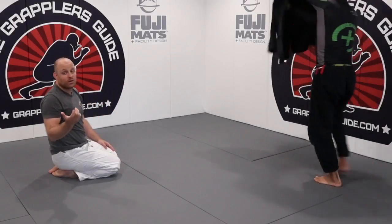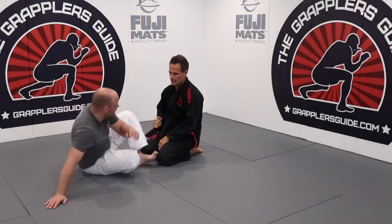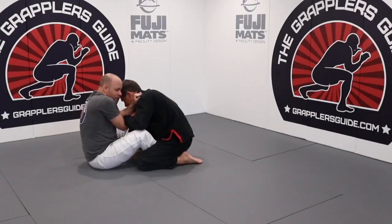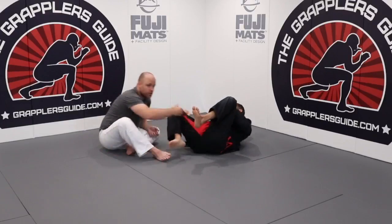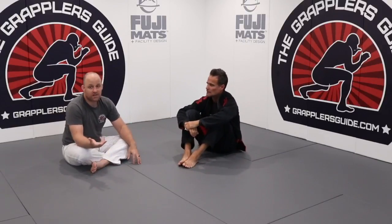A final example: I like doing cross collar chokes, and many times I'll use them to set up a sweep. I might have butterfly guard with a cross collar grip, and I come through going for the submission. He's posturing up trying to stop it, and then I use that to get my sweep on my opponent. Another example of a submission not working leading directly to a sweep.